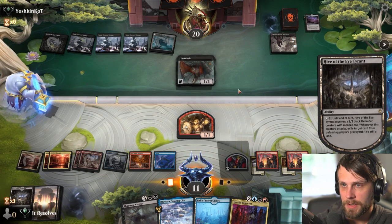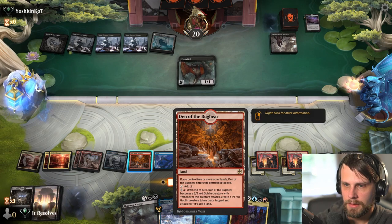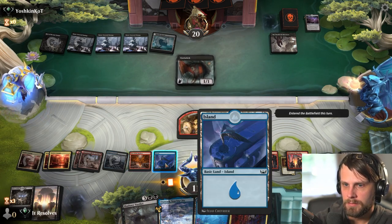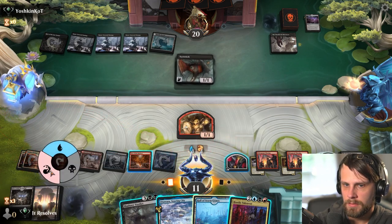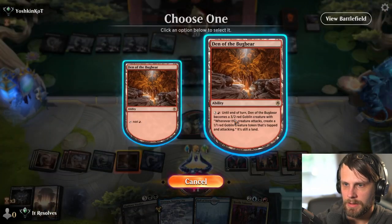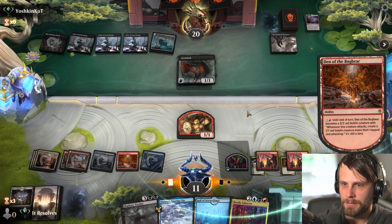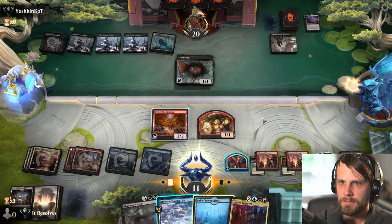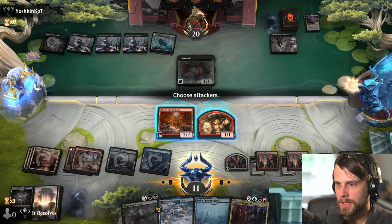Opponent playing just tremendously slow here. Doesn't really matter which way we go - let's activate this. I think this is fine. We can basically just attack in with everything. We also just have Hall of the Storm Giants that can come down this turn and then attack in next turn, which is obviously just a much stronger threat. I assume they just block something - that's fine.